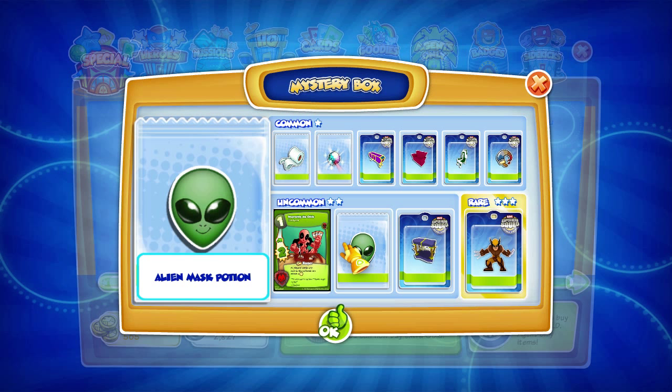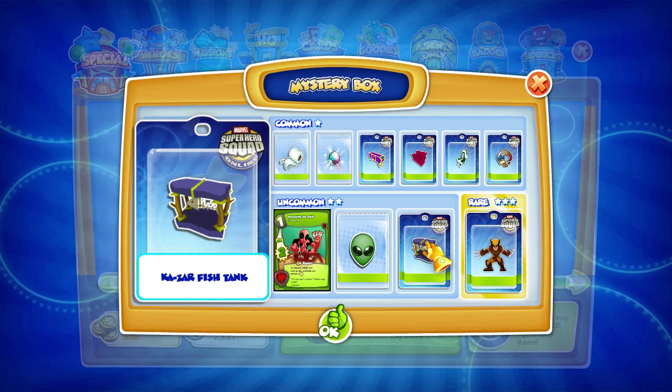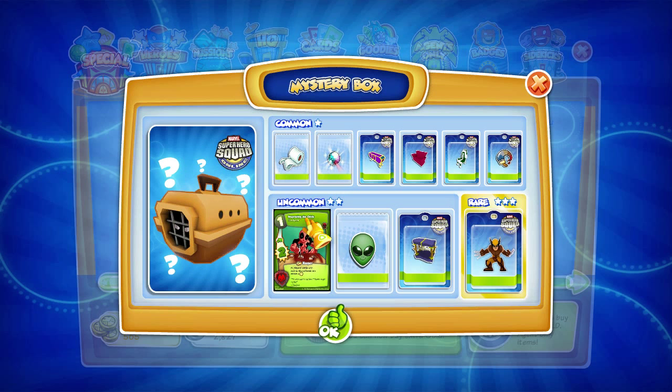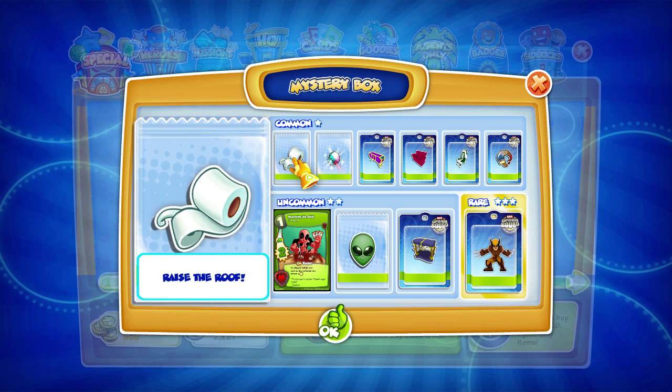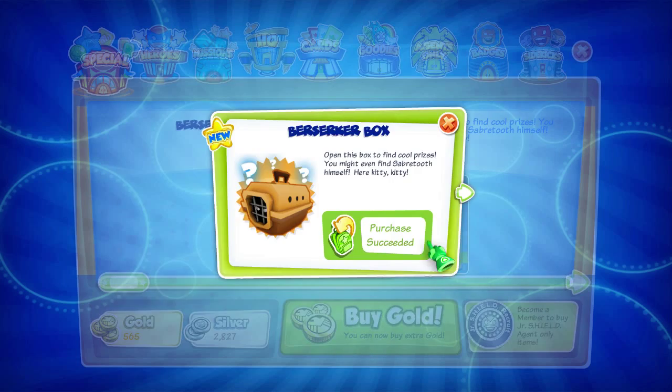Let me just quickly check out the card. We got Alien Mask Potion, Kazar Fish Tank. I don't really use my base, so a lot of this is really of no use to me. But we did get an Unleashed Rare — all player cards with odd number levels are attack plus one. That's actually pretty cool. Anyway, let's go ahead and load up Classic Wolverine and give him a try.